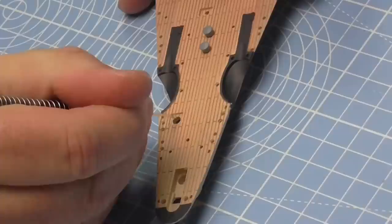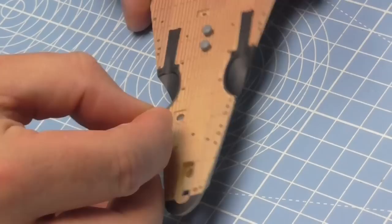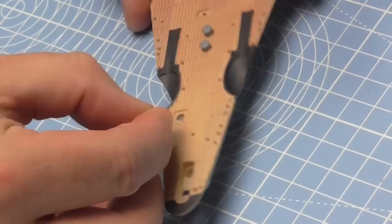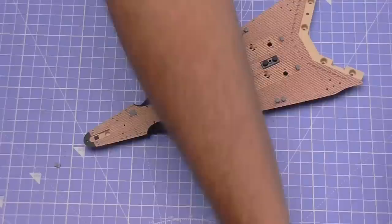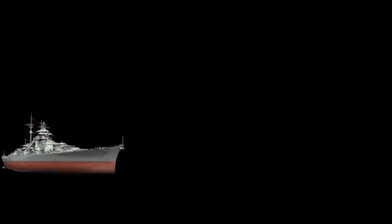We've got two hatches to put in. The first one goes into this square - I'm dropping some glue around the hole because there's no tab to use. The hatch is like a jigsaw puzzle; it can only go in one way. Then the last hatch goes just behind it. That's all there is to do in stage one - we're away.